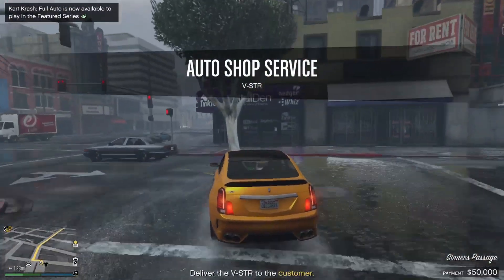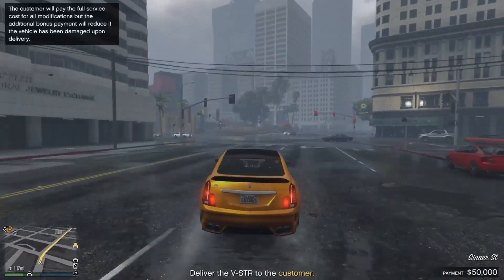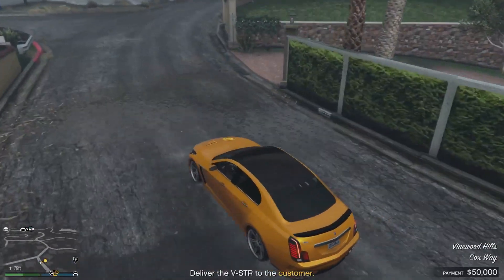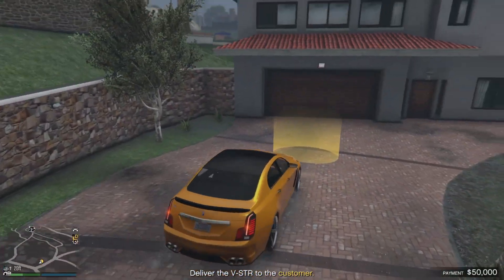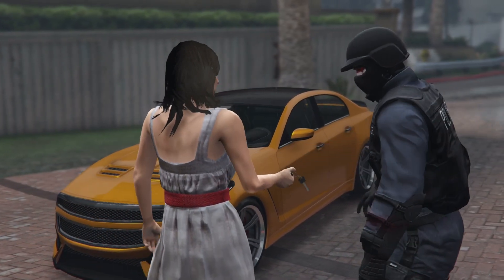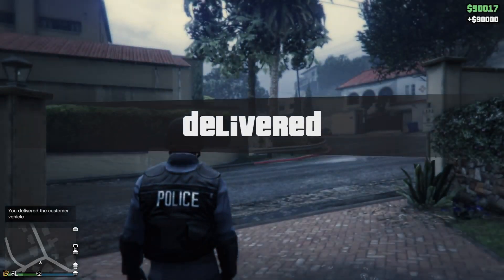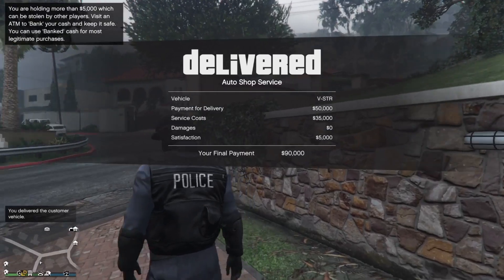Once you've finished customizing the car, drive it over to the location shown on the map. Try not to bump into anything or crash the vehicle, because damage will be deducted from your profit — and the rain on the map isn't going to help either. Deliver it to the yellow circle and there'll be a cutscene where you hand the car to the customer. After that, you'll be getting paid close to a hundred thousand dollars — which is insane for maybe a minute and a half to two minutes of work.